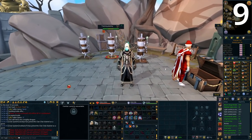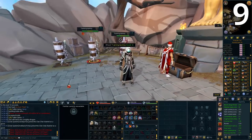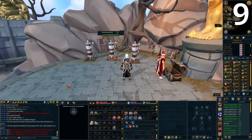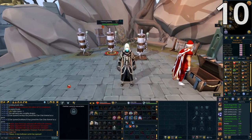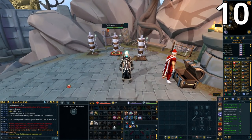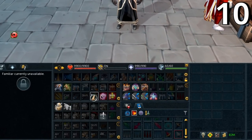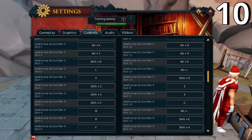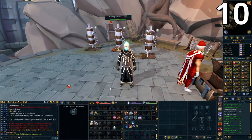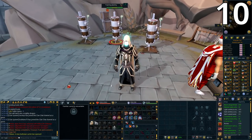You can control the camera without W/A/S/D by clicking and dragging the middle mouse button (scroll wheel), giving smooth camera control. This means you can rebind W/A/S/D for full manual or special abilities. Also, by using Shift, Alt, and Control modifier keys, you can set far more keybinds. Right-click an ability, press 'customize keybind,' and you can bind it to Alt+6, Ctrl+6, or Shift+6 — giving you three different bindings for the same key.